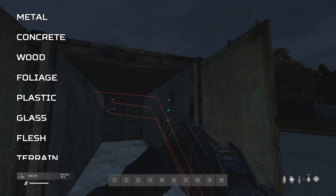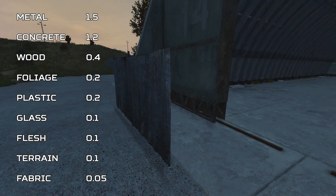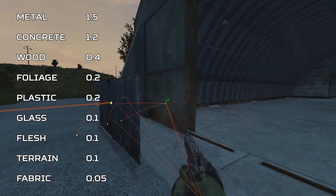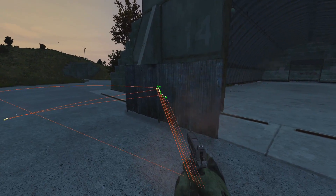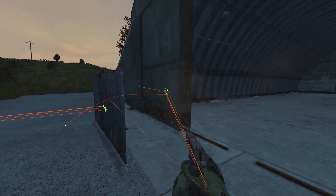Here are the rest of the nine most popular surface types in DayZ and their deflection stats. The thinner the object you're deflecting off of, the lower the deflection stat gets on that surface type. For example, this metal fence has a lower deflection stat than this hangar door because the metal on the fence is thinner. It's not because it's easier to penetrate this surface; it's because the deflection stat is lower on this fence.